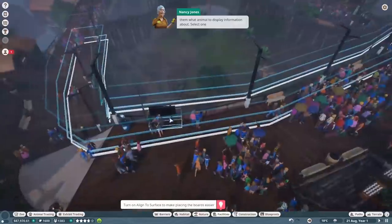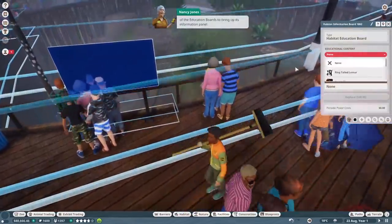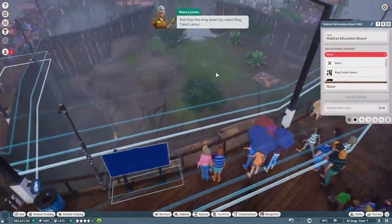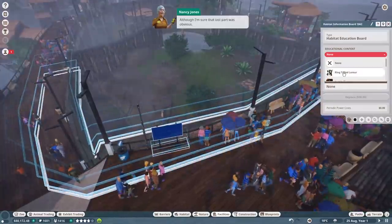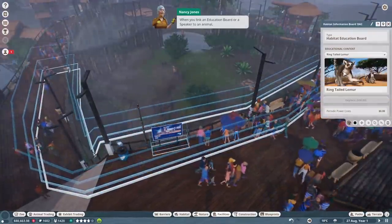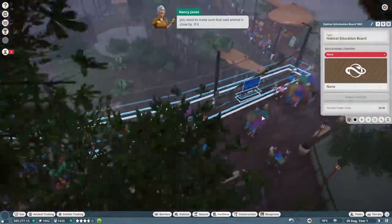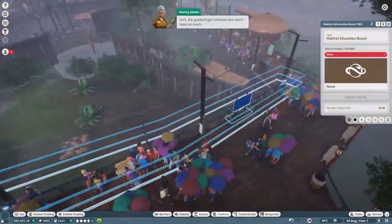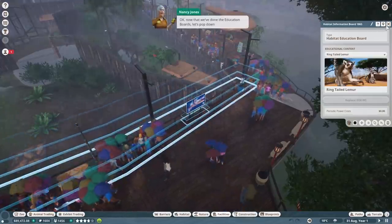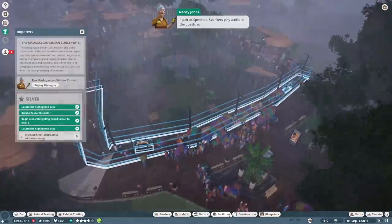Select one of the education boards to bring up its information panel and from the dropdown list select ring-tailed lemur. When you link an education board or a speaker to an animal, you need to make sure that said animal is close by - if it isn't, the guests will get confused and won't learn as much. Now that we've done the education boards, let's pop down a pair of speakers.